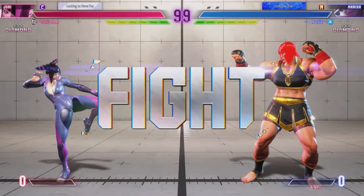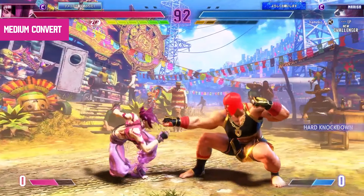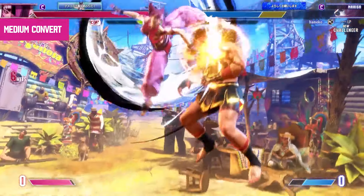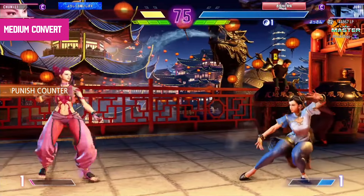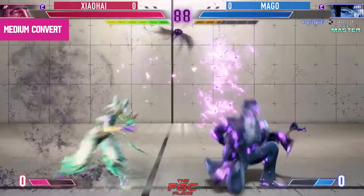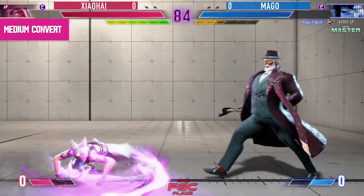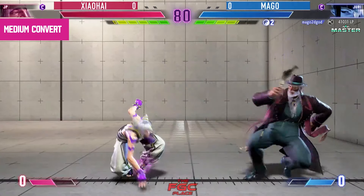Moving on to the third combo — another medium convert. For this medium convert, we're going to be focusing on Juri's crouching medium kick. Because it has some of the best range in the game for a crouching medium kick, it's one of the tools you're going to be poking with a lot in neutral. From this normal, you could keep it simple by going for crouching medium kick cancelled into Juri's store, but we're going to go with a combo that allows you to maximize crouching medium kick even further on hit.